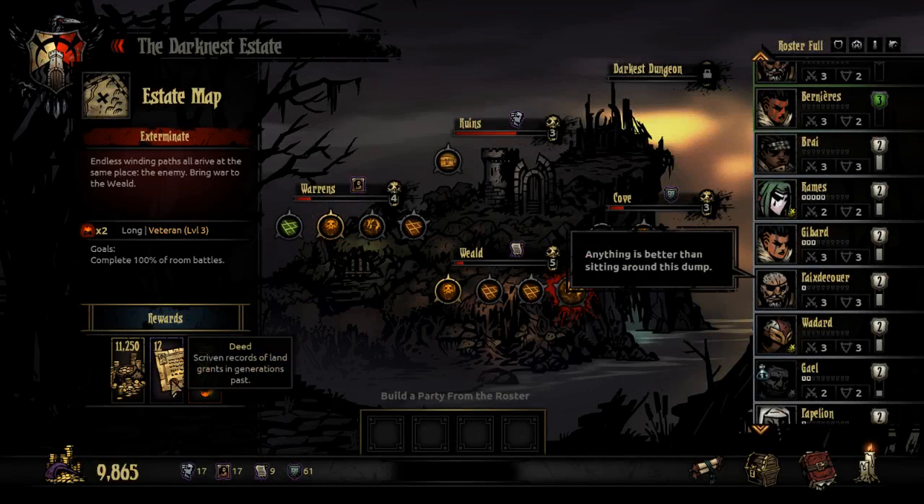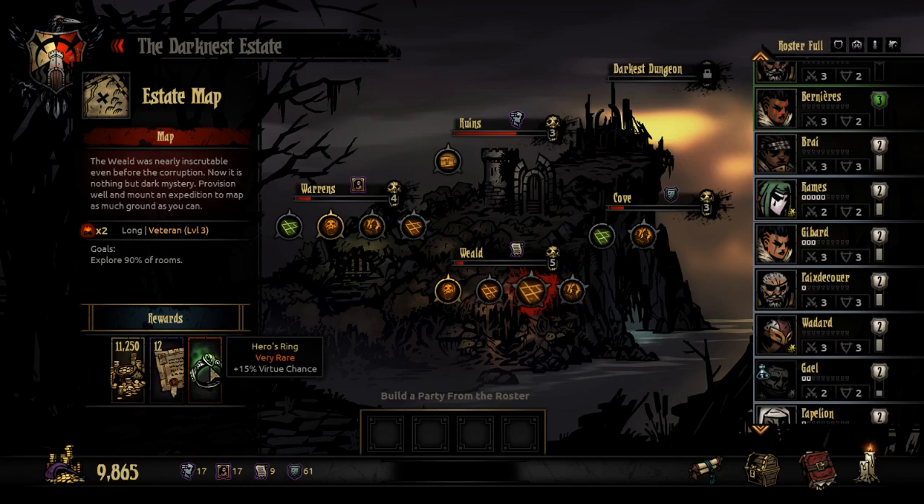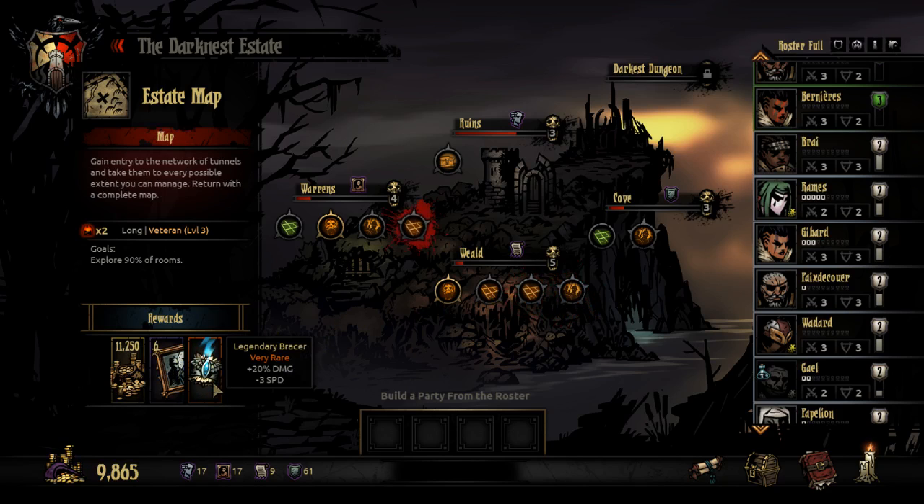I do want this Blasmus Vial and I want Deeds so I can take my equipment to the next level. I think long missions are notoriously easy. 20% damage, minus three speed for anybody is pretty damn good.